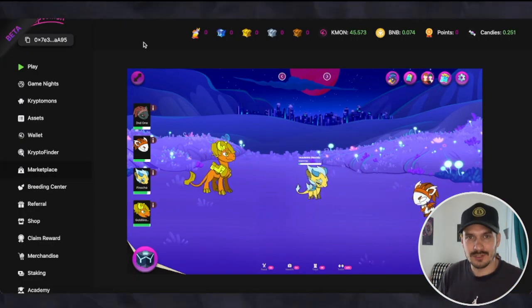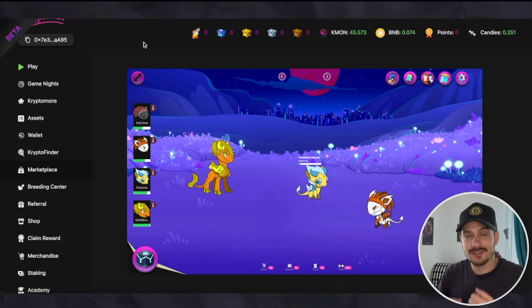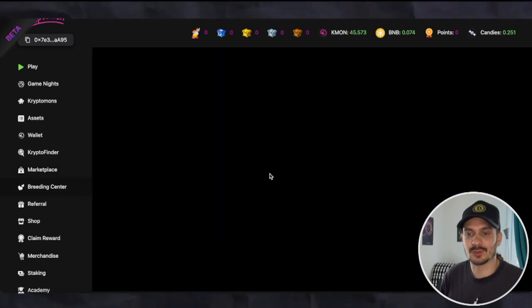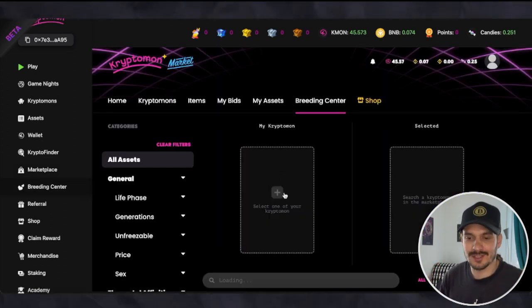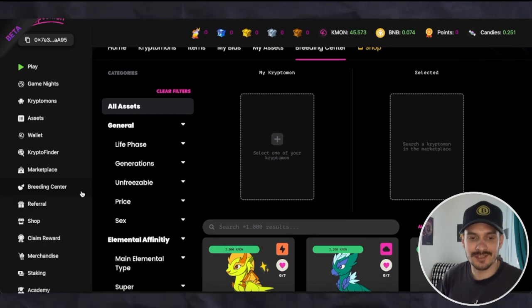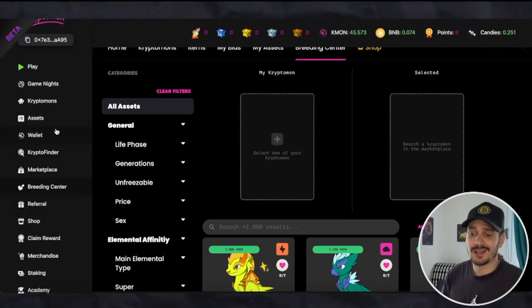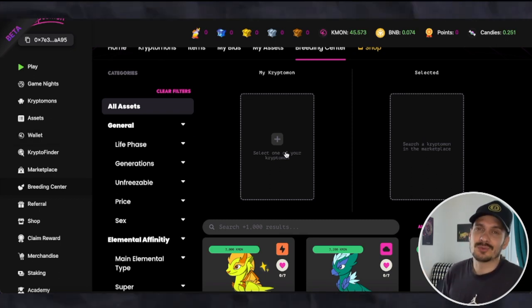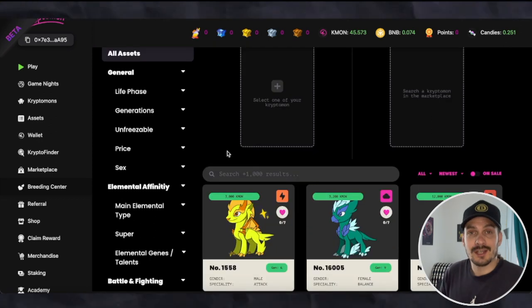That is a general overview of what the game looks like — the Tamagotchi aspect, the Pokémon aspect in the fighting, and we also have a breeding center. Like Crypto Kitties, you can take a male and female Kryptomon, pair them together, and create an egg. This egg can then be sold on the secondary market. When I got into this game I thought we'd make some money, breed some, and people would snap them up — but that's not really what's going on right now.